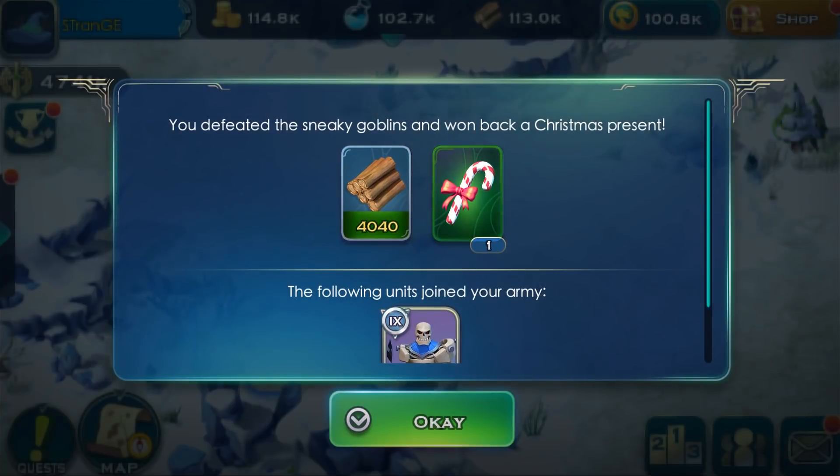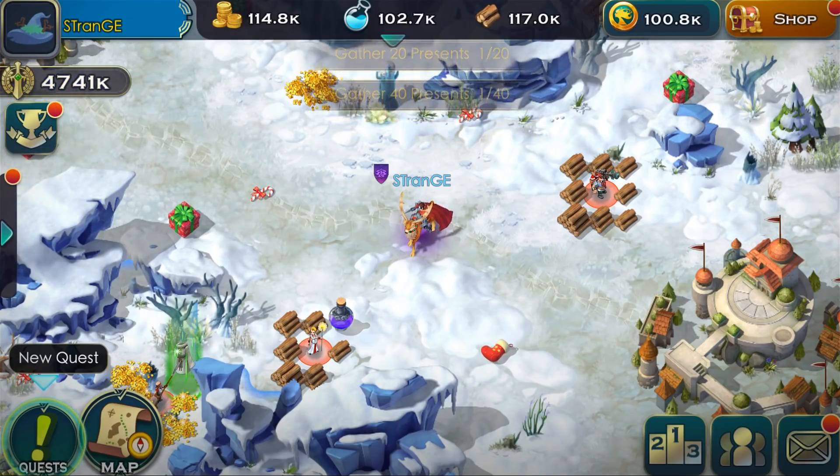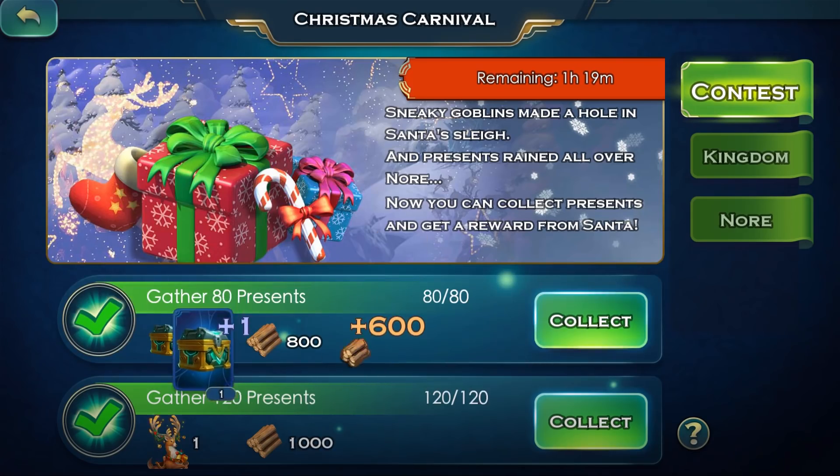If you win the battle, you can claim the fallen presents. Once you collect enough presents, you can exchange them for a resource reward. You can even win an exclusive reindeer mount for your hero.